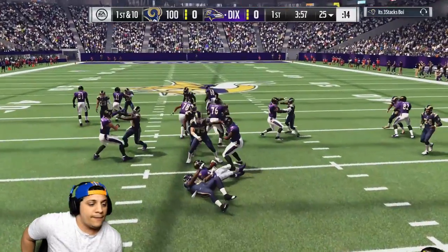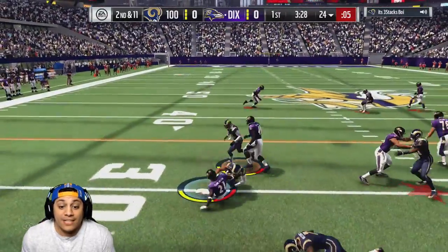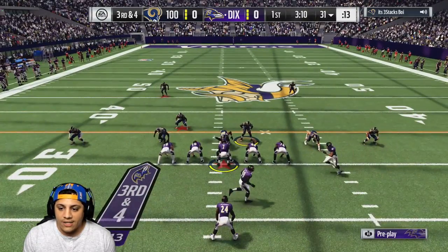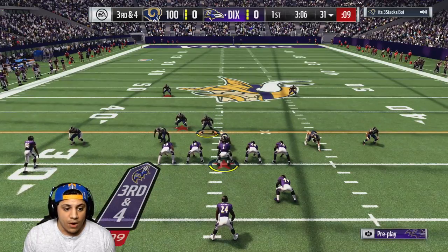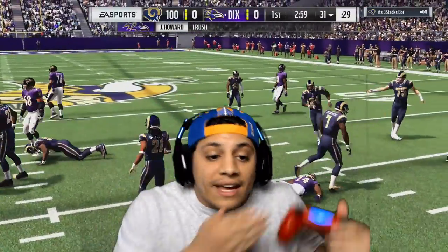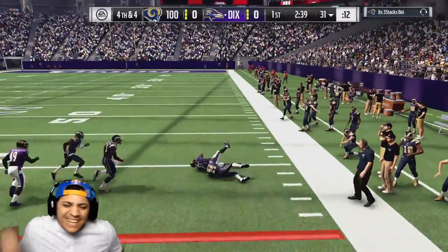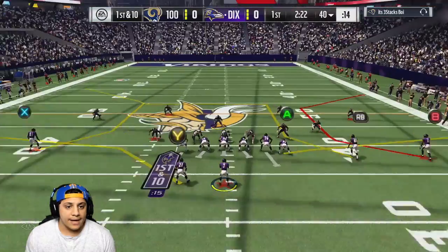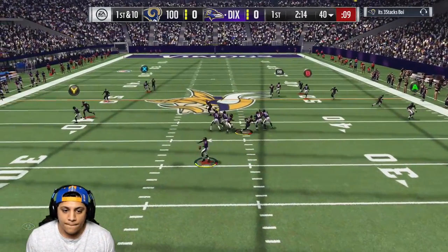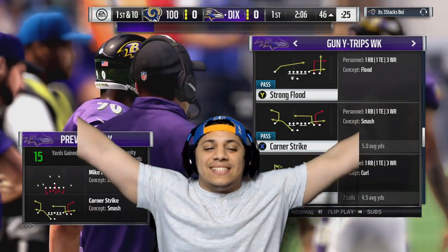We're running right now with LT. Second and 11, he has Deion Sanders right there. LT broke the tackle — that's what I want to see. Third and four, I'm going to run the Deion side. My wide receiver missed his block. We went for it on fourth down with Julio Jones and we got it. First and 10 — he's been playing a lot of man coverage with blitzes, so we got some C routes on the field. Wendy Moss with the catch. He's running man coverage with his guys in purples.